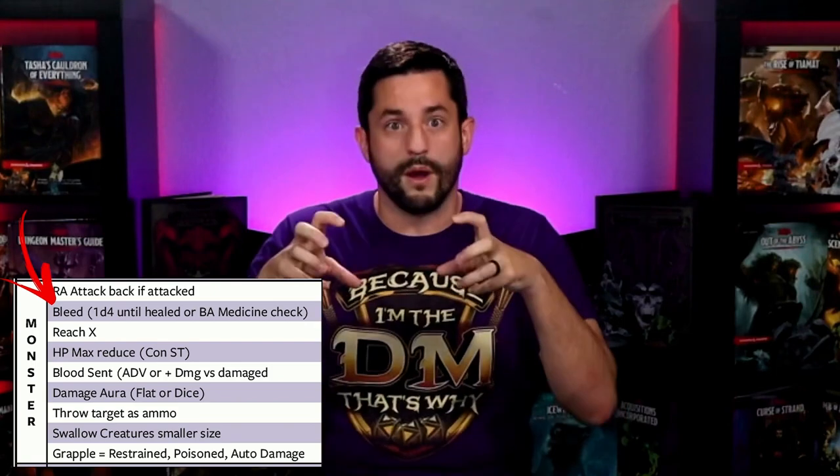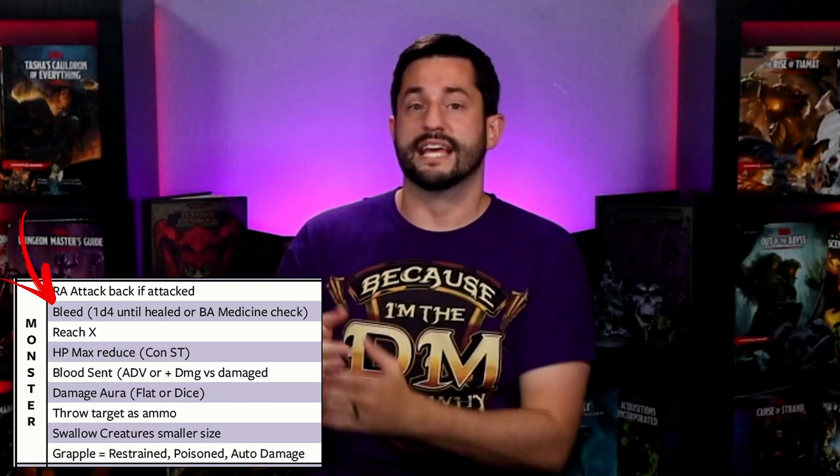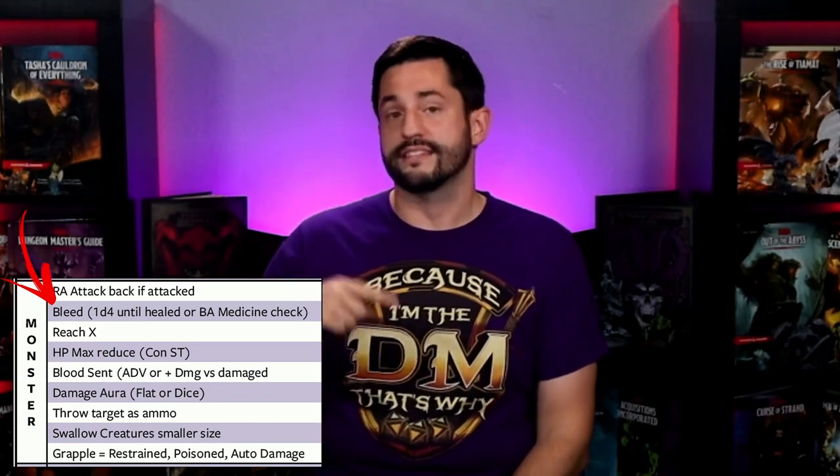If your player has something like Chill Touch, that cantrip would be amazing versus this creature because just using it would stop it from healing 3d8 — it's effectively doing 3d8 damage on top of whatever else it does, making that player feel cool for creatively using a cantrip that's usually not that good. Under the monster section offense, there's a bleeding effect that I've used many times in scary monsters with fangs or whatever. The bleed deals 1d4 damage at the top of that player's turn, and if the player wants to stop the bleeding they either make a DC 15 medicine check or receive any type of healing to close the wound.